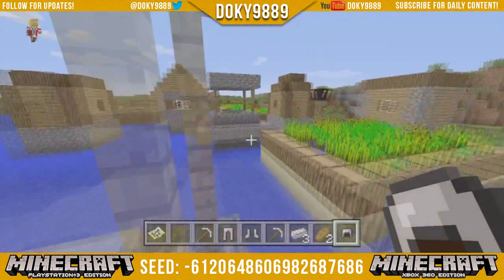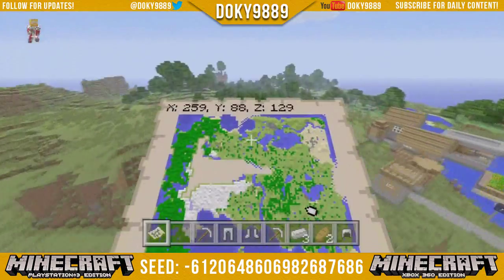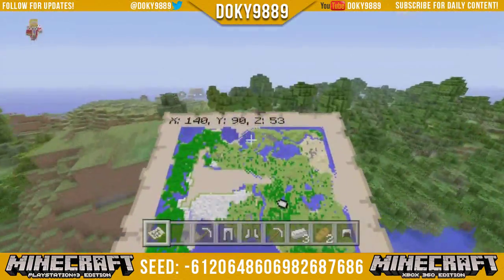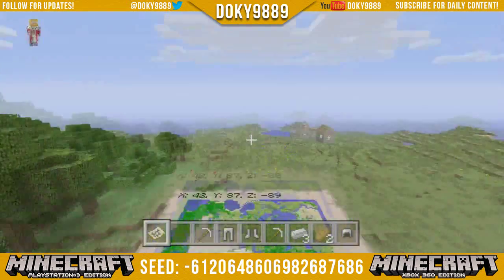If you take a look around the seed, you can see it's very flat — that makes up most of the middle part of the map. Down in the middle-bottom of the map you can see three islands — those are all amazing mushroom islands. There's another village over there, and if we come up north there's another village over here.